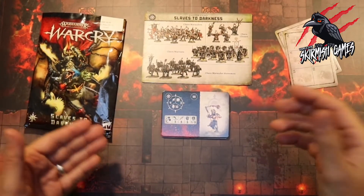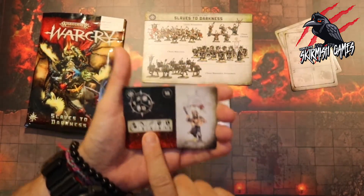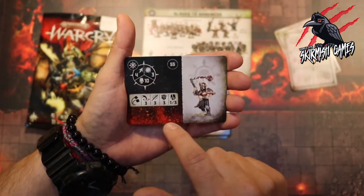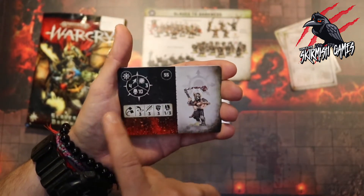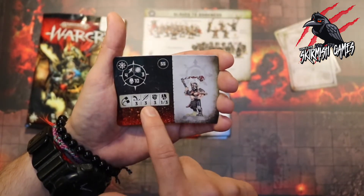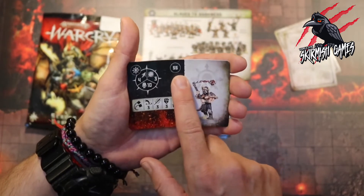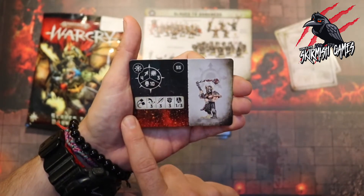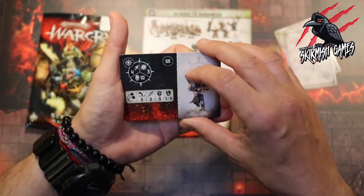Let's take a look at each of the fighter types. None of these are named but we know it's a Chaos Marauder and he's got the flail there. For 55 points this miniature comes with four movement, can take five damage with toughness three. He's got a range of three with three attacks, strength three dealing one to three on a crit. For a 55 point fighter that's about the norm — quite tough at 10 damage points, not bad, but otherwise pretty normal.